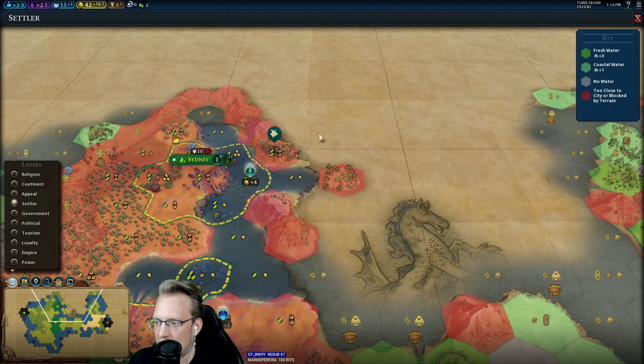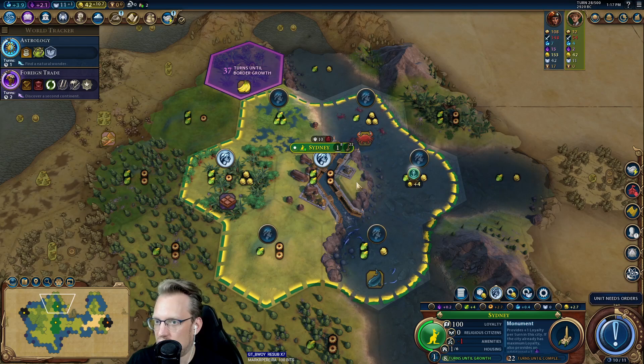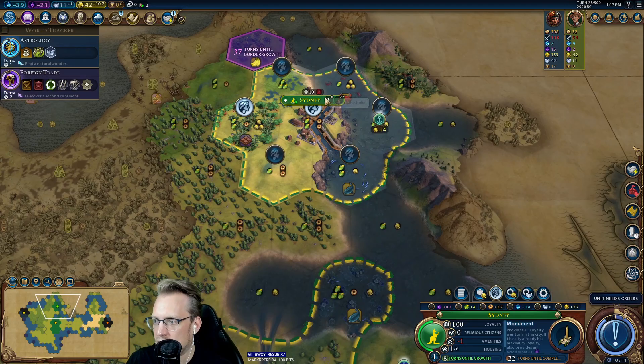Cleo's up here and she's very near this. Why a Monument? Monuments are the default first thing you want to build in a new city. Monuments give you culture. Culture is incredibly important — maybe the most valuable early resource you'll get. It expands your city's borders. See how this says 37 turns until border growth? That's driven by culture. So going for the Monument allows you to grow your city in terms of borders, workable tiles, and places to put districts.